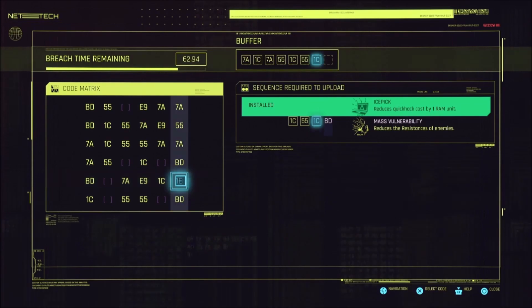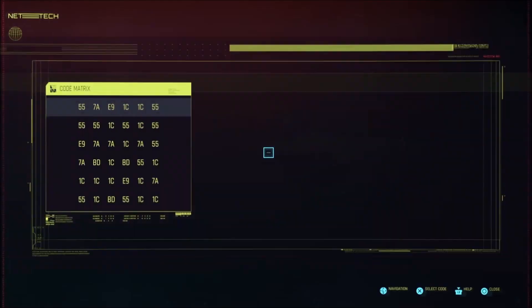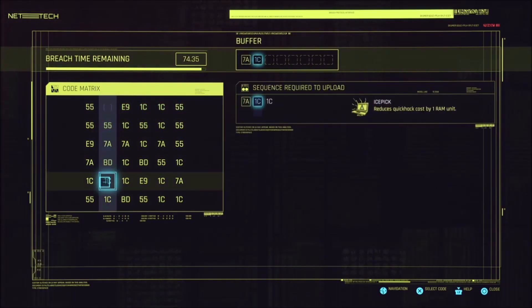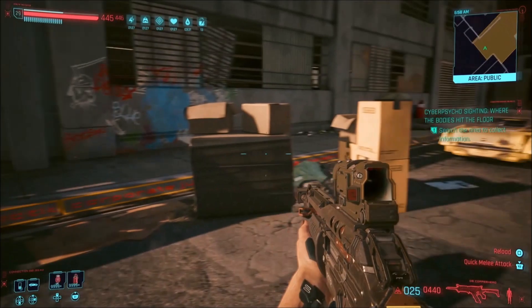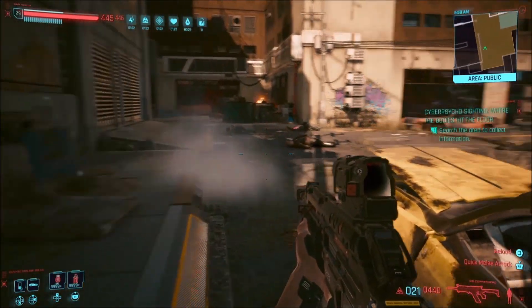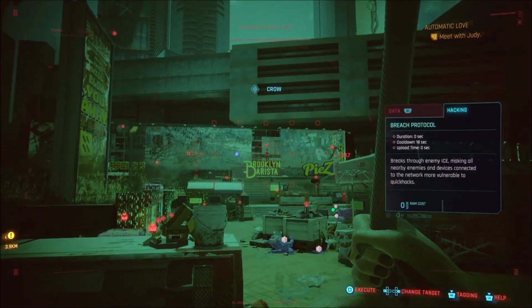You can get the mass vulnerability demon at the start of a fight if you do a successful Breach Protocol letter sequence at around level 5 intelligence, so you don't have to spec too much in. You can get more demons as you spec further into intelligence, though I don't recommend speccing heavily into it. There are probably better things to spec into, like technical ability, reflexes, cool, and body.